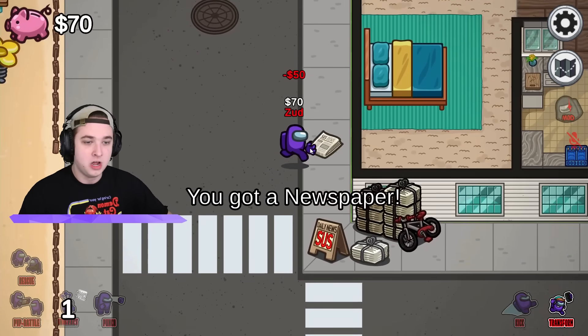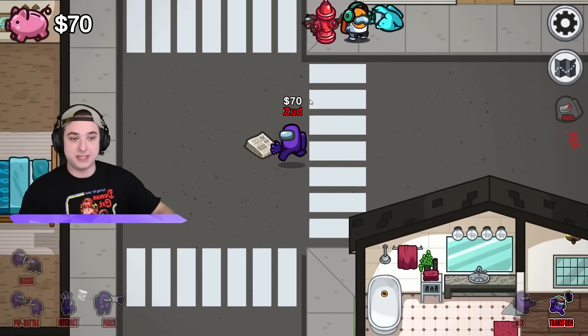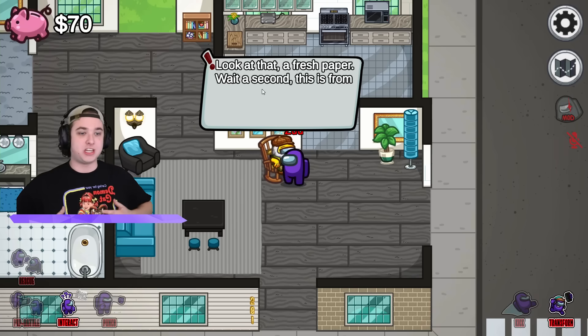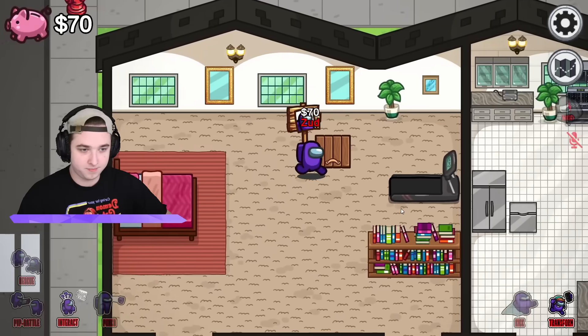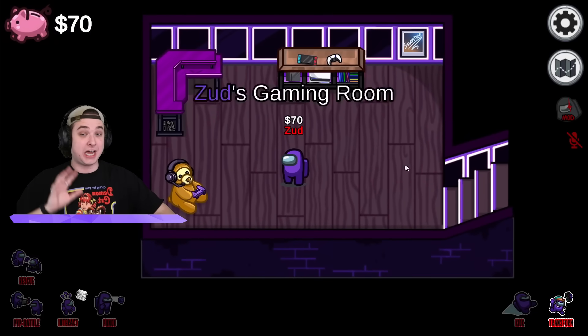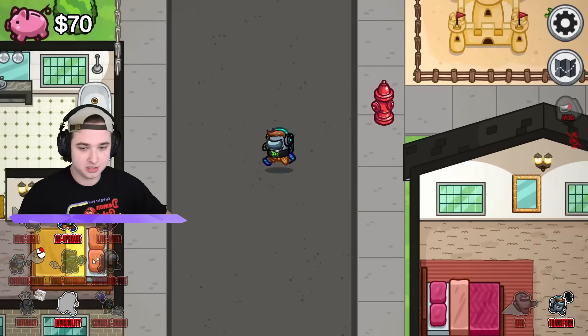Let's go buy this newspaper — it costs 50. Hello old man, here's a fresh paper. Wait, this is from last week! Did he give me something? I got a teddy bear! That's one of the things I need. Let's go put it in my room. The teddy bear has been placed — that means I got another new ability: the console smash ability! Let's go try to kill some crewmates with this.